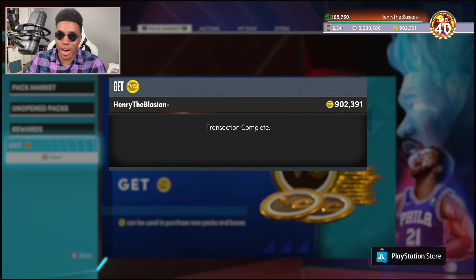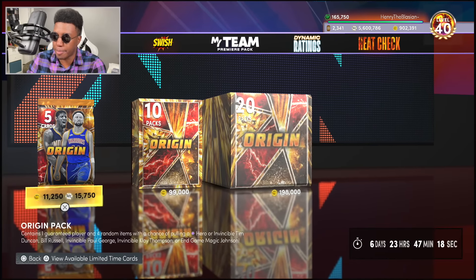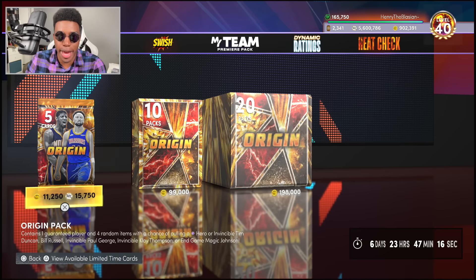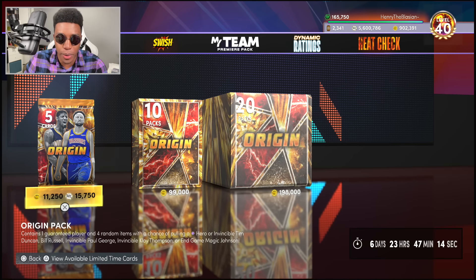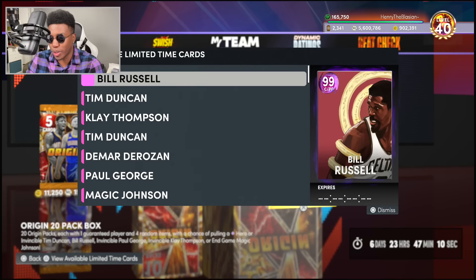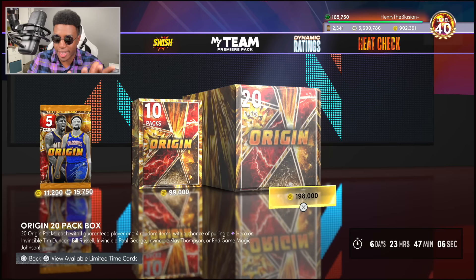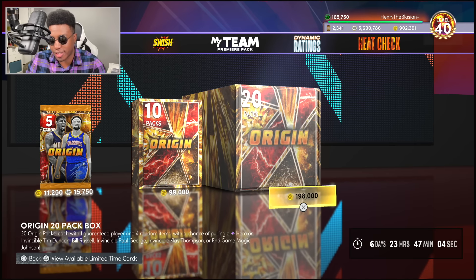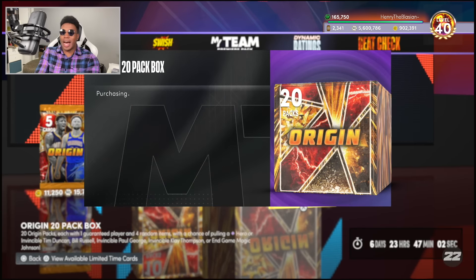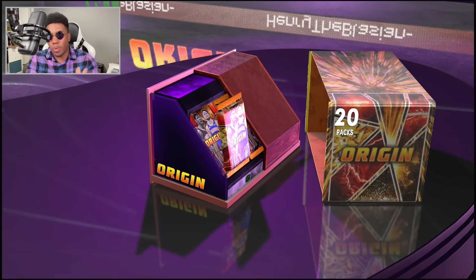900,000 VC has been secured. I told myself I was going to open packs with MT today, but if I don't pull Magic I'm going to need to get him somehow to get you guys a video, so I can't risk using up all my MT. It's 198K VC per pack and it looks like it's a guaranteed player, but not a guaranteed player from the set. Either way, this Origin set - I'm ready to dance, let's get right into it.